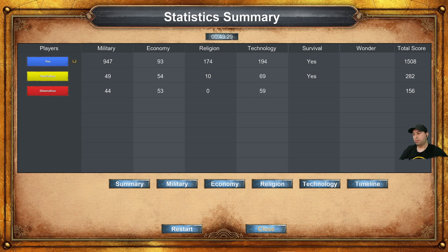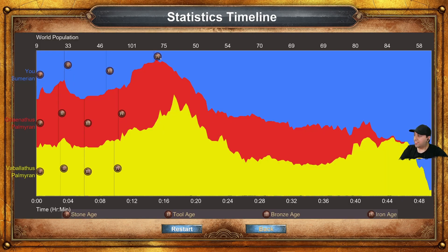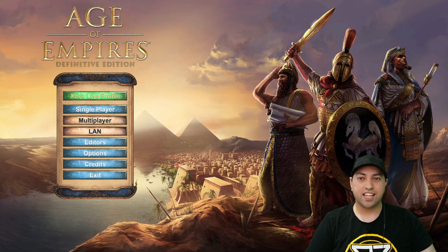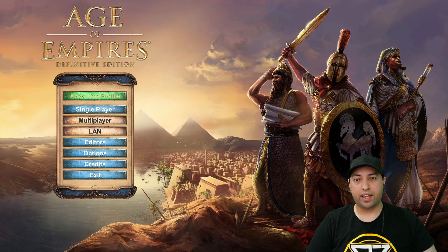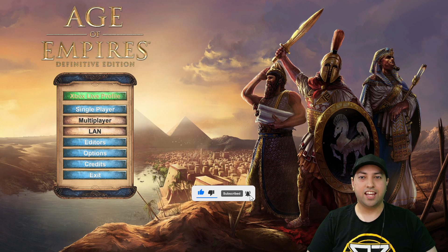50 minutes — not bad; I kind of rushed through it. Looking at the stats: 444 kills, we lost 42, and we had the largest army. Looking at the timeline, you can see right here where they nearly destroyed me — around the 12-minute mark I had to hustle. Nearly wiped out, then look at that comeback. That concludes this episode — Age of Empires, retro gaming style. If there's any other game you'd like me to play, message below. Thanks for watching, and don't forget to like, comment and subscribe!